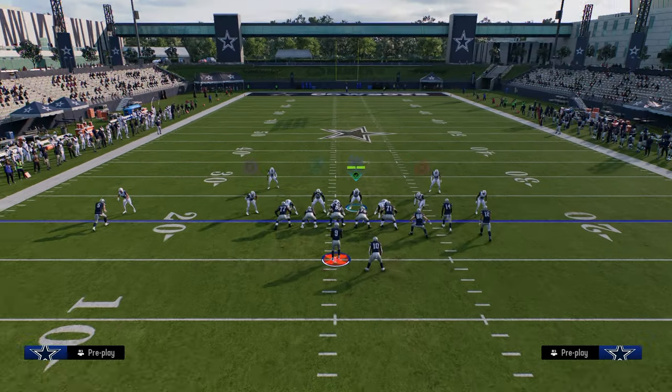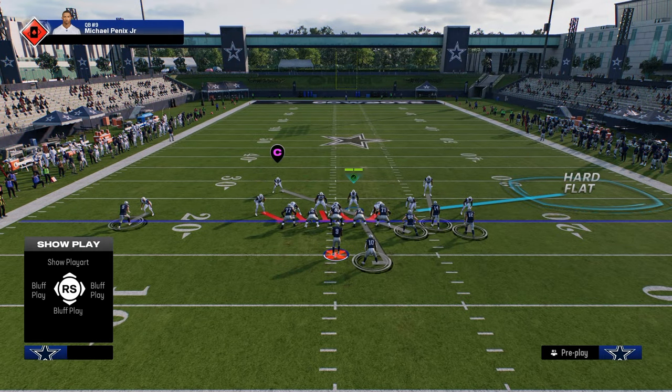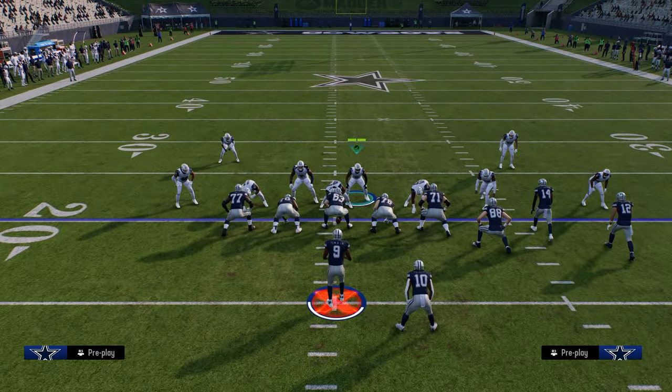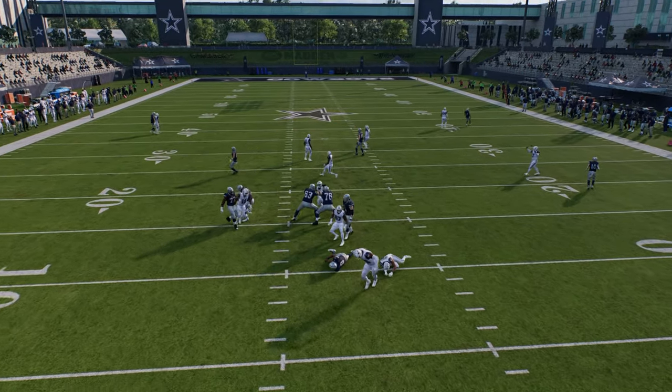If you want to just send five, you could take this linebacker on the right side and kind of flat him. I like to stand a little bit more towards the center if I want to send five, and you can still send five easily within this defense.